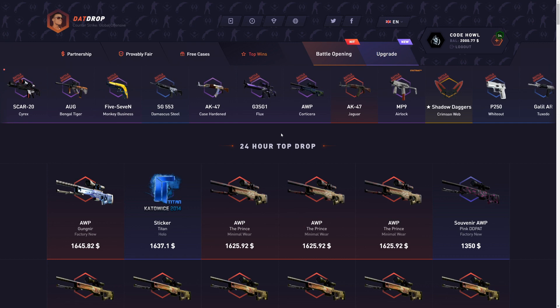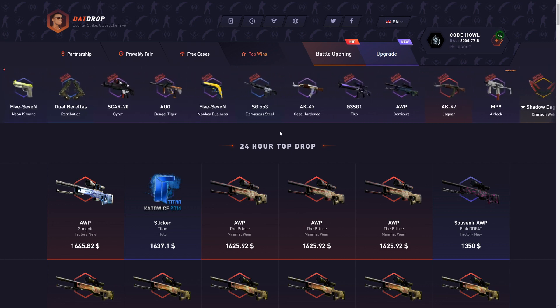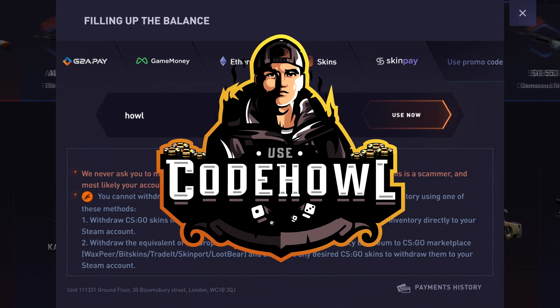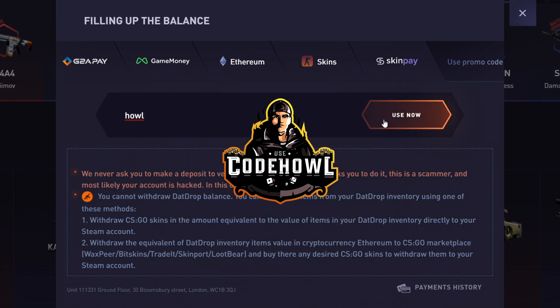If you want a 5% deposit bonus on that job, support me a ton, and also maybe even some extra good luck on the website — click the plus tab on the top screen right here, click use promo code, and type in the code 'house'. Super simple. Click use now for a 5% deposit bonus. Helps me out a ton.